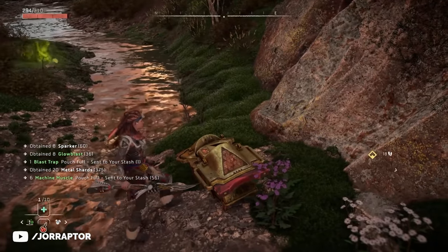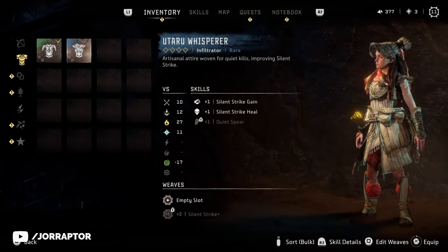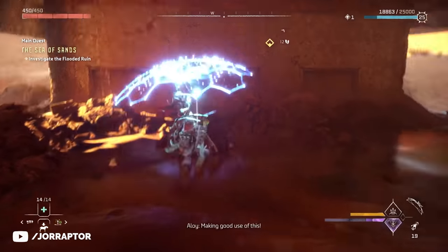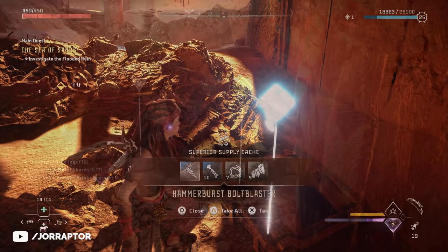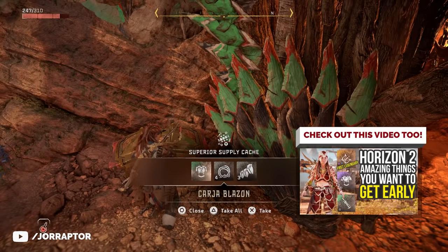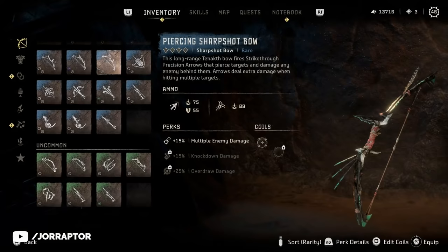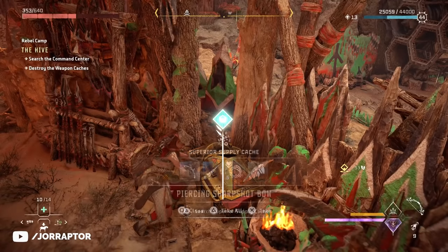There are also some special weapons and armors hidden in chests that you can miss if you don't pay attention. During the Dying Lands main mission, for example, you find a special Utaru outfit in a chest. A bit easier to miss is the special bolt blaster before starting the Sea of the Sands main quest — don't immediately climb up, but check under the floor to find a chest with the first variant of this weapon. Optional locations like rebel camps can also have free weapons and outfits. There's a piercing sharpshot bow you can find in the Hive rebel camp, so it's nice to check that out early, because finding it later when clearing the map makes it useless.